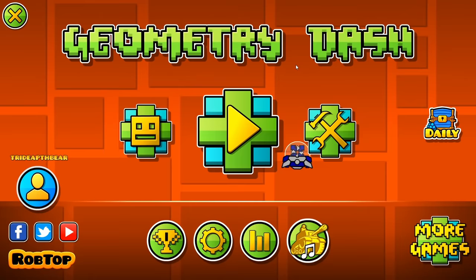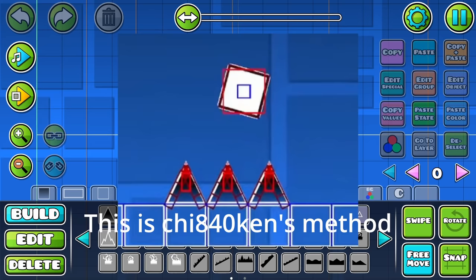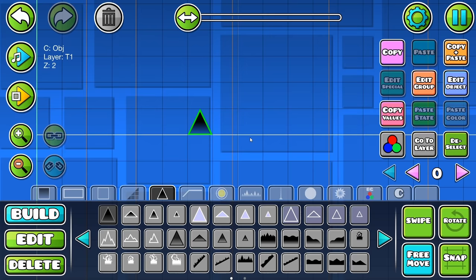So today I have kind of a cool idea that I've been really wanting to do for like a couple of days now, and that is to make completely fixed hitboxes. I think I saw someone do this quite a while ago, but the method I'm going to be using here is kind of new, I think, and I don't think I've seen anyone else really do it before.